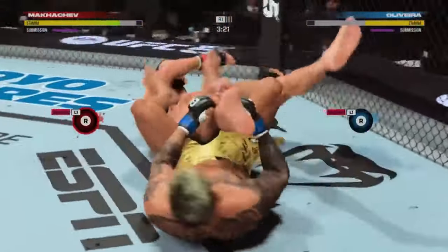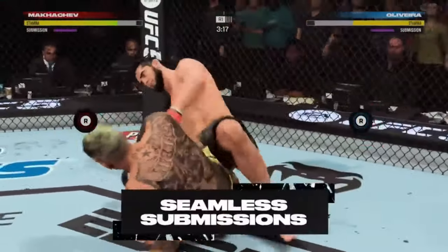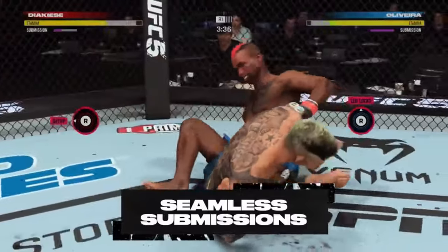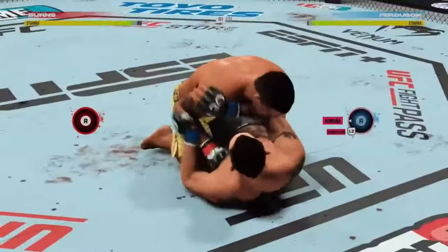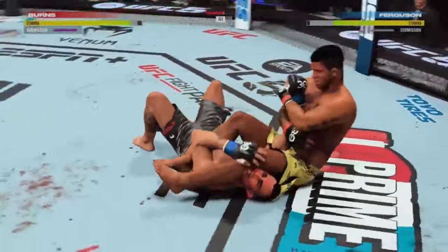While every fight starts on the feet, it should be just as fun to tangle on the ground. We got a new seamless submission system, and it really legitimizes the ground game in UFC 5. The seamless submission system removes the minigames completely and functions as an extension of the overall ground game. This delivers a much faster and far more intuitive experience, keeping the action on the ground fresh and fluid.